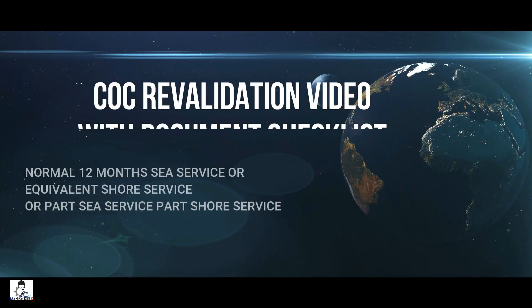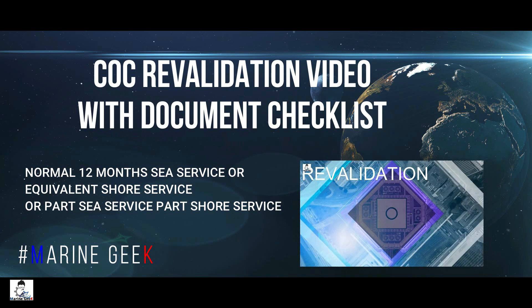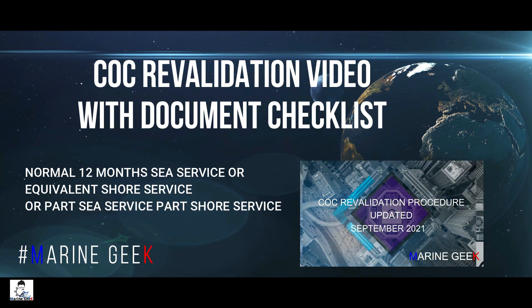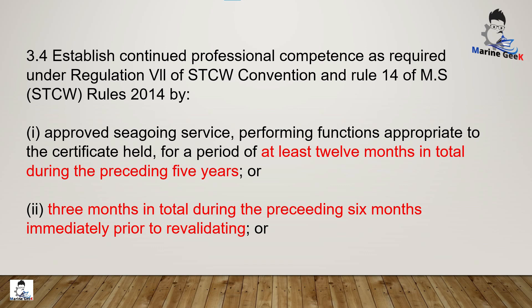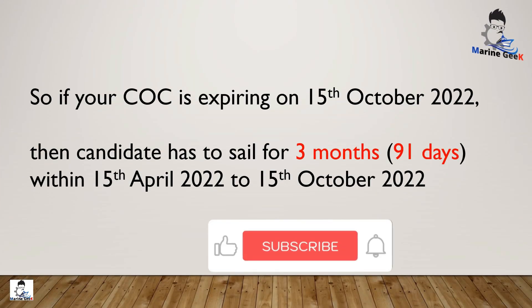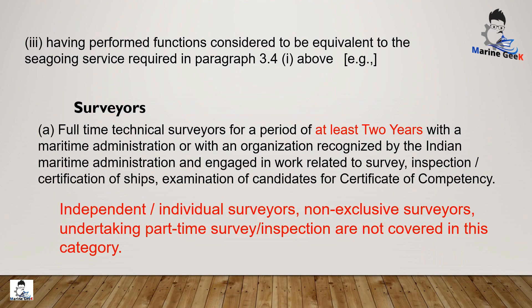To establish continued professional competence, the first method is to have at least 12 months of sea service in the preceding 5 years. For the normal COC revalidation procedure with 12 months of sea service, or equivalent shore service, or part sea service and part shore service, you can refer to the video on COC revalidation updated procedure September 2021, linked in the description. The second method is to have 3 months of sea service within the last 6 months of COC validity — for example, if your COC expires on 15th October 2022, you must sail for 91 days between 15th April 2022 and 15th October 2022.